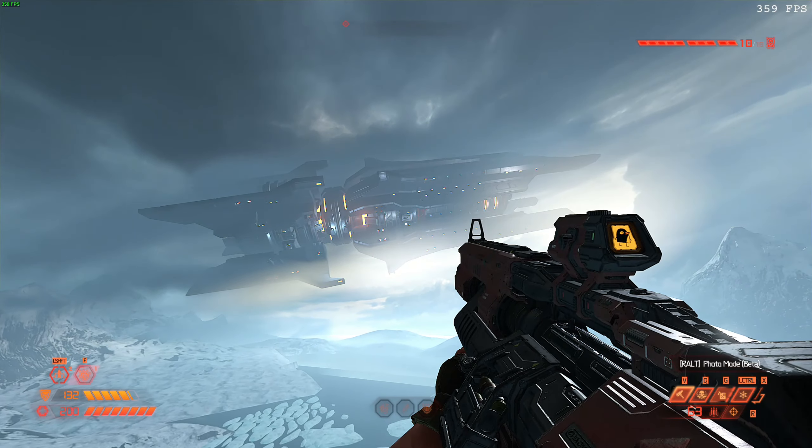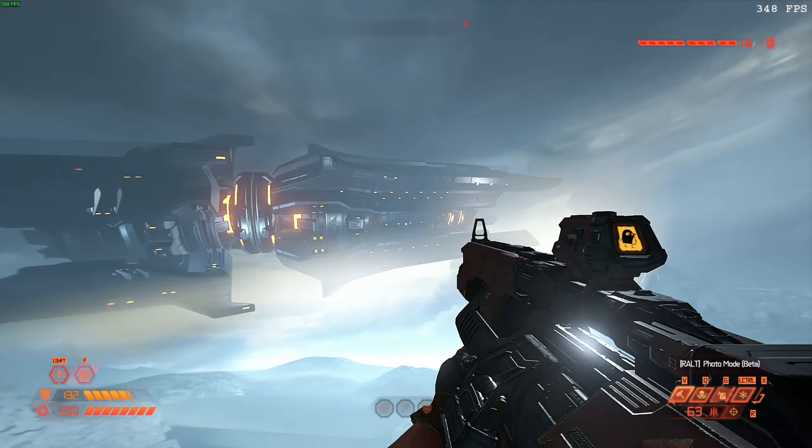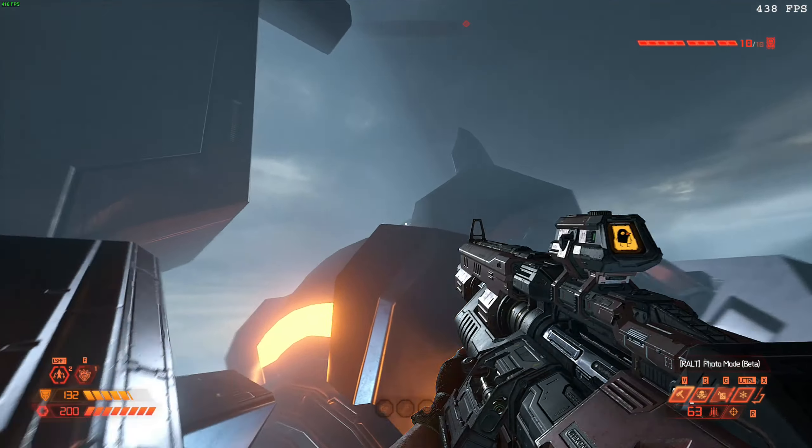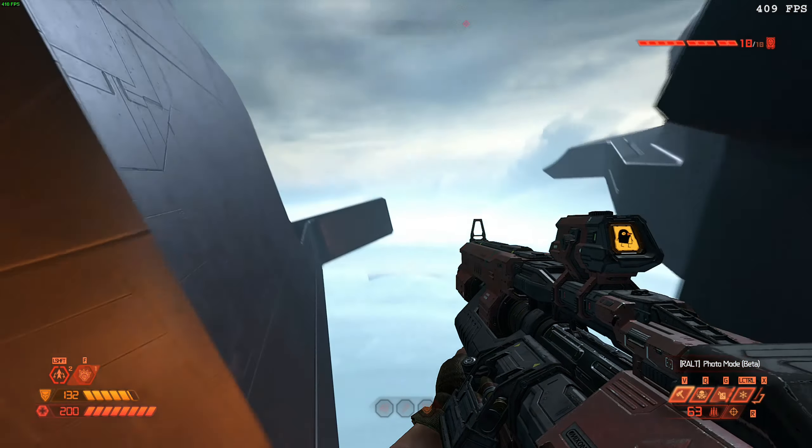Hello everyone and welcome to cultist base week. Today we're gonna look at this big cannon in the sky. I think it's a cannon at least. As you guys can see, it doesn't even stand on anything. It's fully modeled, seems pretty detailed — pretty well done if I do say so myself. I'm of course an expert on this kind of stuff, and this looks straight out of Doom Eternal.